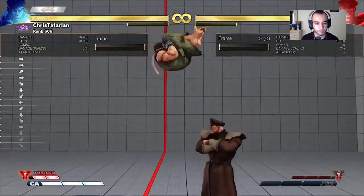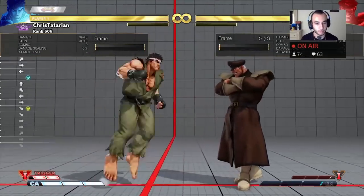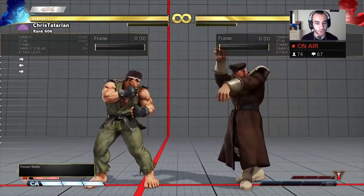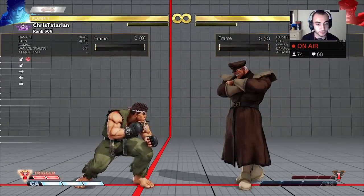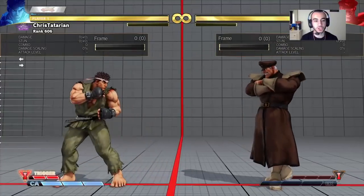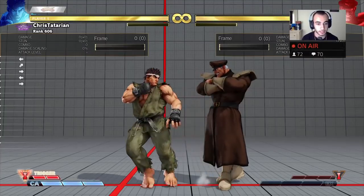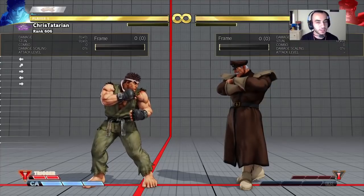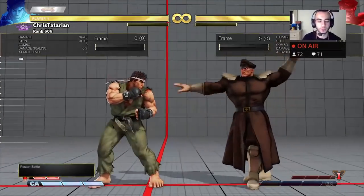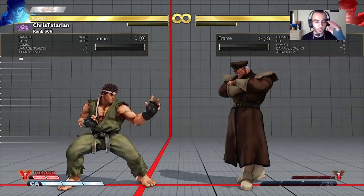Against Bison as an example, you establish that tense range and then — bam — random jump medium kick. He doesn't have a cross-cut DP or anything to deal with that quick jump short or jump medium kick. What he has to do is down fierce or air-to-air you by jumping strong. However, if he does air-to-air you, that tells you he was focused on the air more than the ground, so next time you could go for a dash throw.